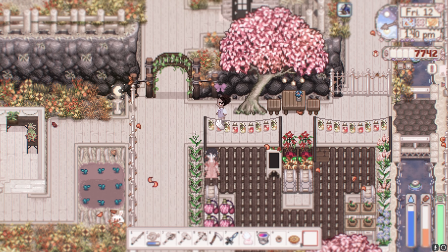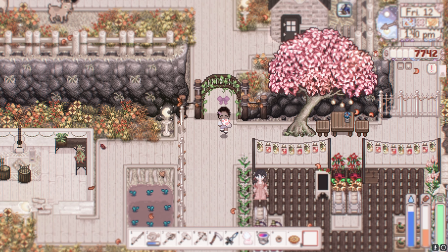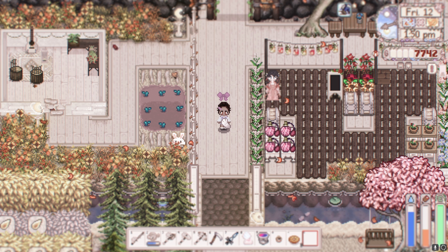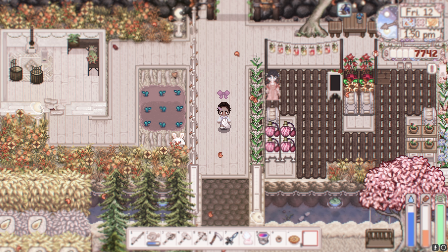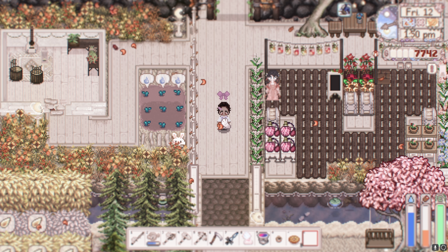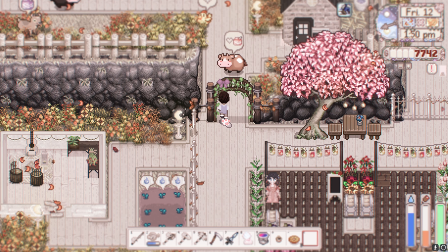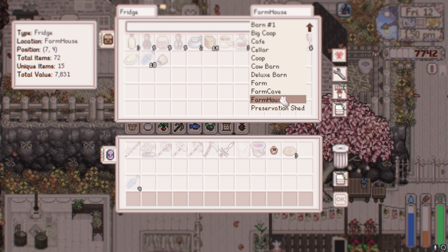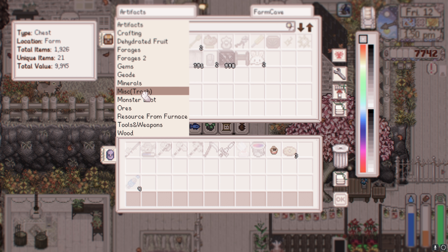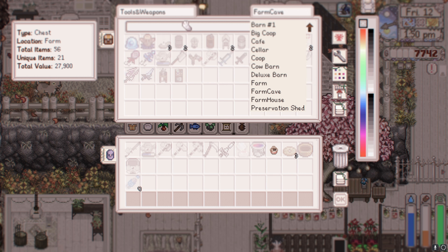Up here is my animals area! It's so funny because I wanted a smaller map but now it's like — I have a lot of animals, plus I have a mod to increase the animal count when I upgrade to deluxe. It's going to be a little tricky having so many animals, but whatever. They're so happy to see me! Let me grab my milk pail from the farm cave — we need to milk them. I'm going to give them a treat too, they've been good.